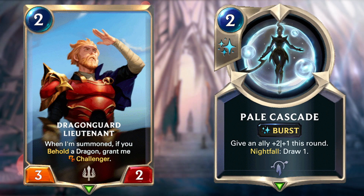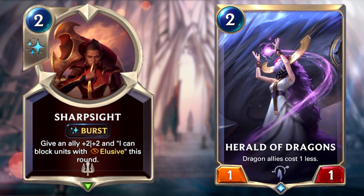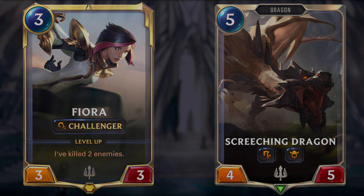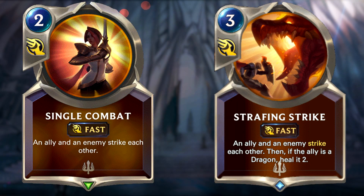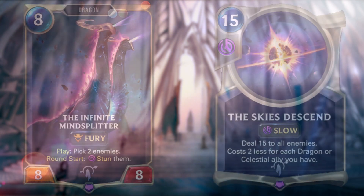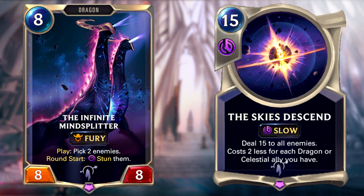As for how the deck plays out, you basically want to survive the early game by either fighting the board presence with cards like Dragon Guard Lieutenant and cheap combat tricks like Pale Cascade and the new Sharp Sight, or speed up your play with ramp via Herald of Dragons. Your win condition is like the strength of every midrange deck — you want to take value trades with challengers such as Fiora or Screeching Dragon. You also have many strike cards at your disposal like Single Combat, and the strikes generated by Shyvana. If that's not enough, you also have finisher cards in the form of Infinite Mindsplitter and Sky's Descent.